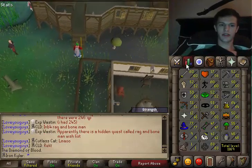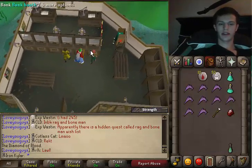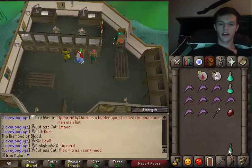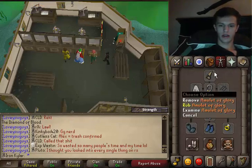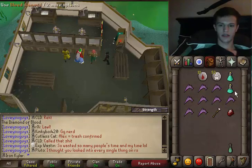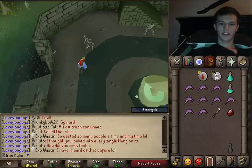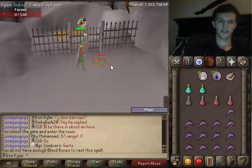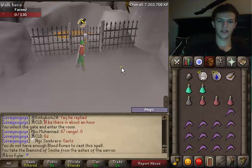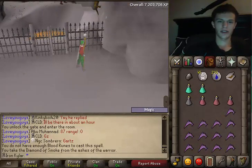I tried meleeing on my first attempt and it was absolutely terrible — I went through a whole inventory and only got him down 100 HP. Then I went with Mage and that worked a lot better. Two more to go. There we go — Fareed is dead. Give me that Smoke Diamond. One more to go and we've got this quest over with.